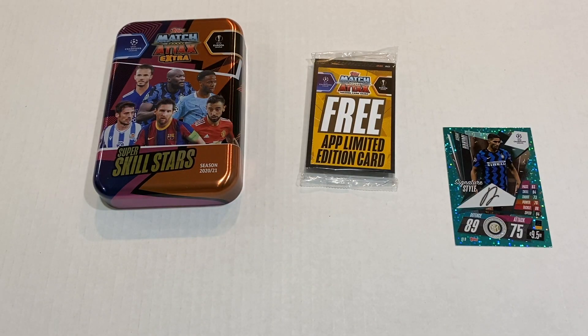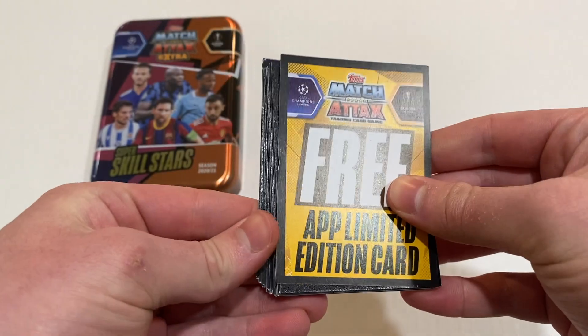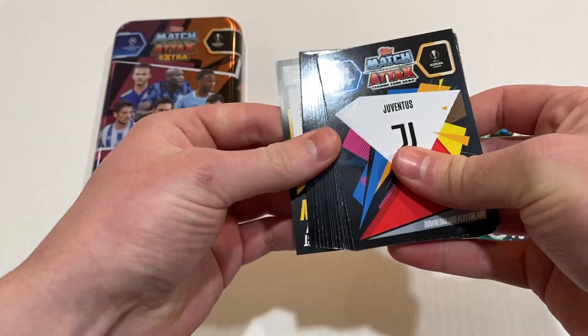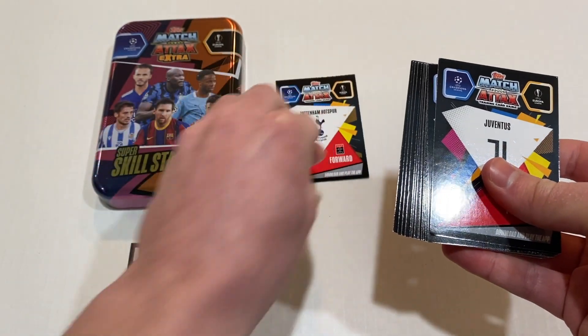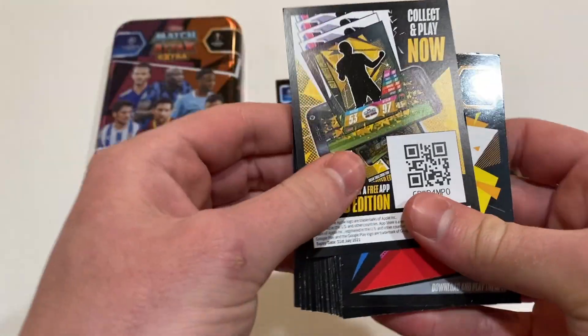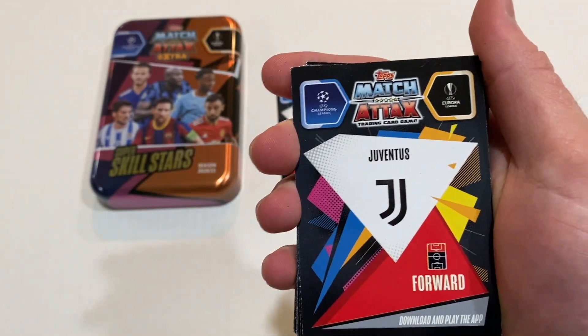Alright, now for the subset and the limited edition. Here's the code. I believe the limited edition should be right here — yes it is, that's the limited edition. Either gold with a small chance of being a diamond. Here's the code — using the app to get the limited edition.